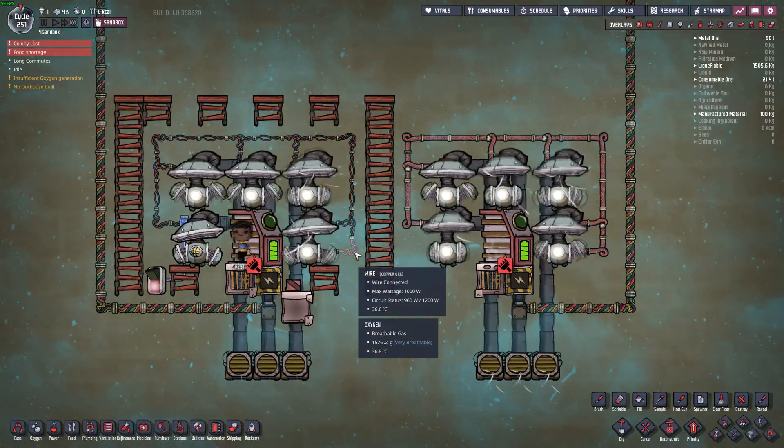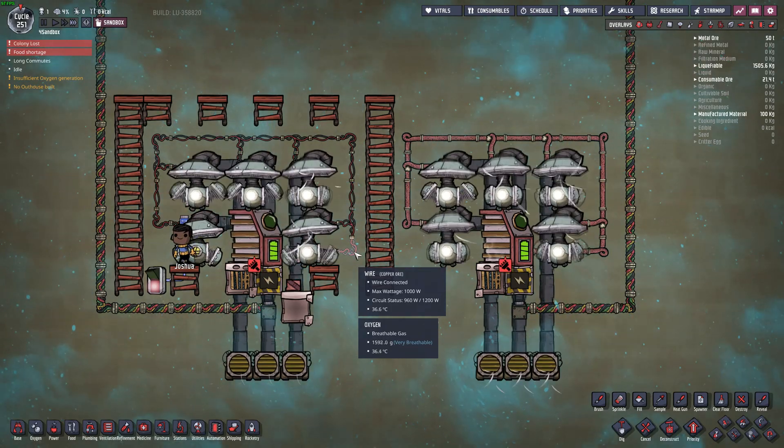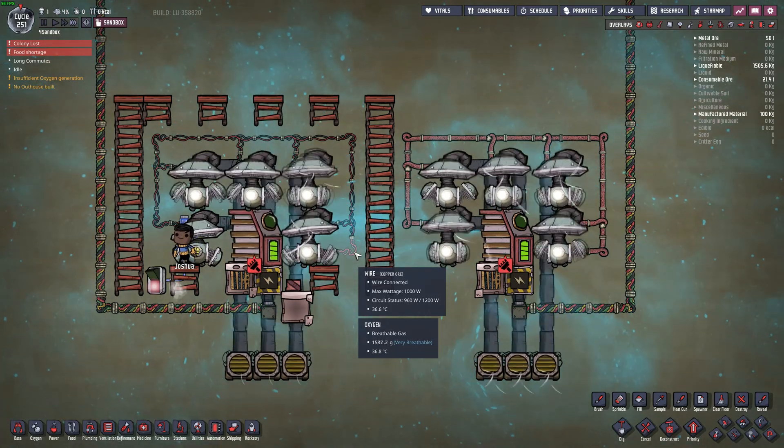Welcome to my How Does It Work series. Today's Oxygen Not Included topic: avoiding overload damage on power lines.